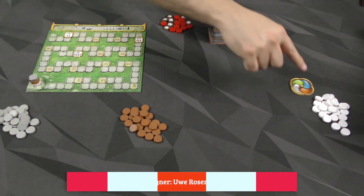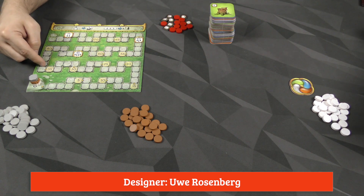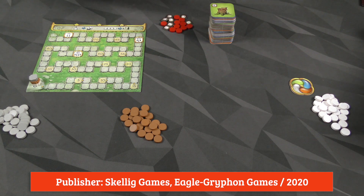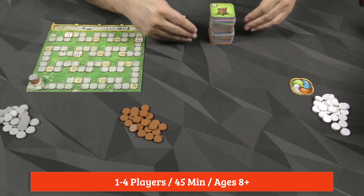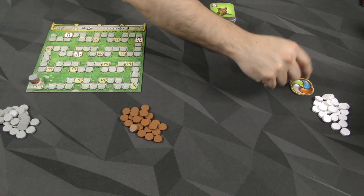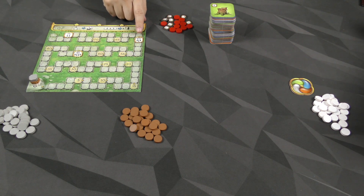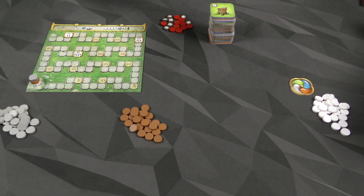To set up the game, in this case for three players, we're going to give everybody their tokens. They have a score marker that goes on the score track. We shuffle up the tiles and put them in a stack on the table. Then once these run out, start working on the other ones. The goal for three players is 60 points. As soon as anybody gets to 60 or passes it, we finish out the round so everyone has an equal number of turns, and then whoever has the most points is the winner.